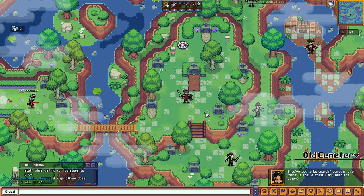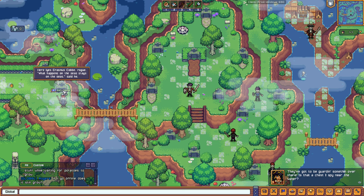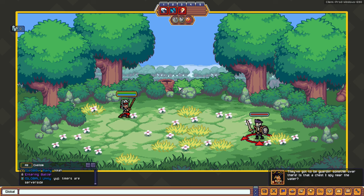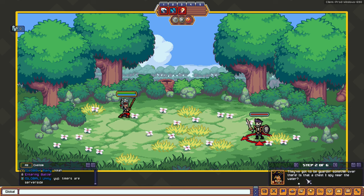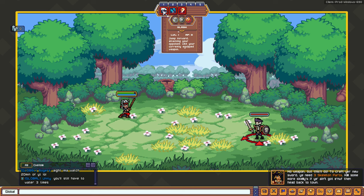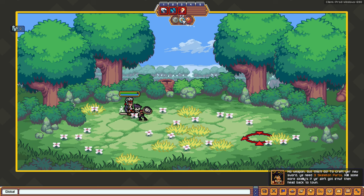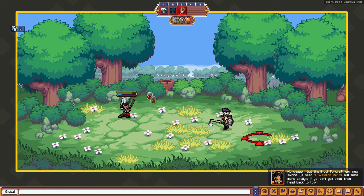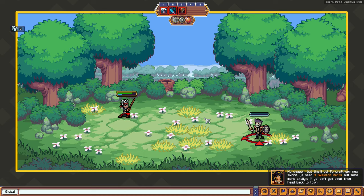We're at the cemetery. There are enemies — let's melee combat them. The land combat is turn-based! I thought we were going to slash like Legend of Zelda, but when I approached the monster, it turned to turn-based. We need three skeleton parts to craft the new sword. Let's attack and collect them.